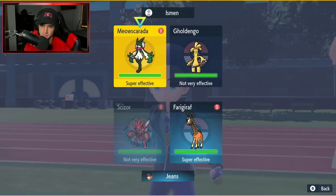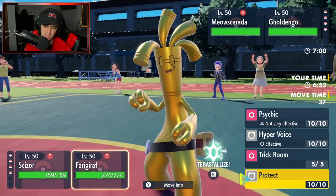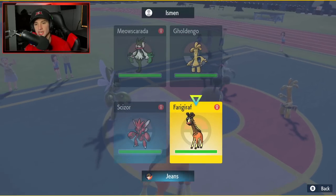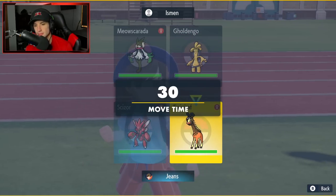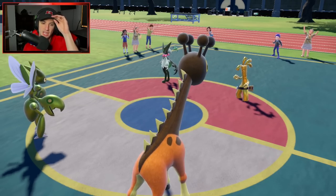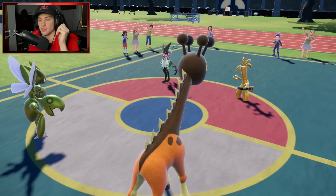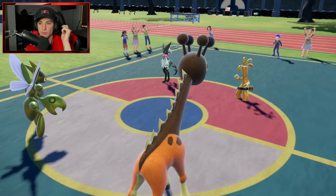So I'm just going to protect. We might go for Make It Rain — and if Scizor can protect that shot, it's not going to take crazy damage. Farigiraf can block it, and then Goldenglow's special attack can drop. I'm with it, especially since Goldenglow's probably choice — usually either Choice item or Life Orb, those are the two options.